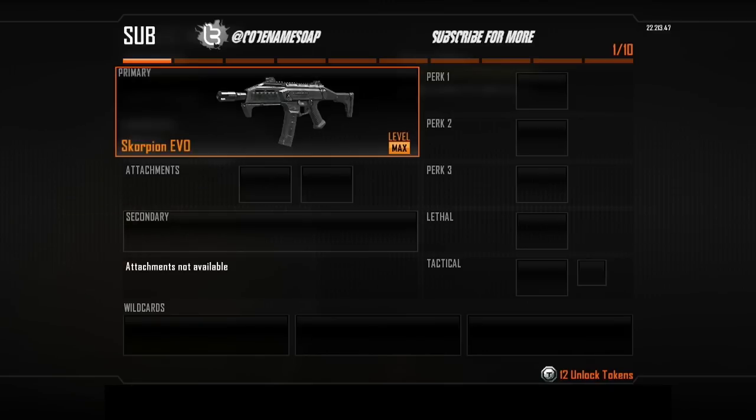Right away, we're going to start with the gun, and in my opinion, this is the best gun. This is the Scorpion Evo, or Evo as some people like to call it. It is a fully automatic submachine gun, and it is a beast of a gun.